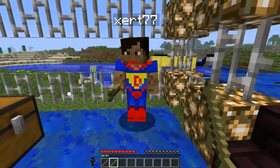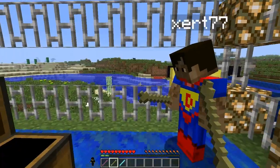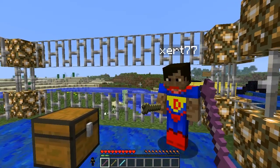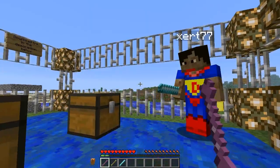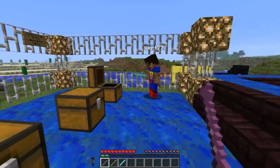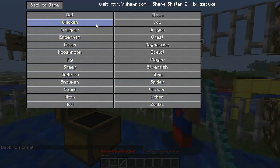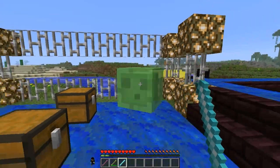The last one is the diamond shapeshifting rod. With it you can choose whatever you want to transform into straight away, rather than cycling through. Left-clicking goes backwards through the list. It's essentially the same as the other one but lets you pick immediately.